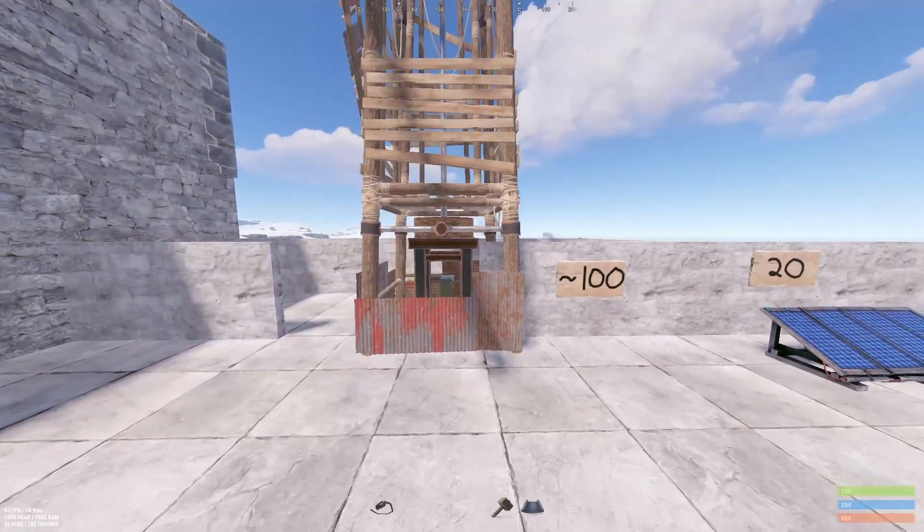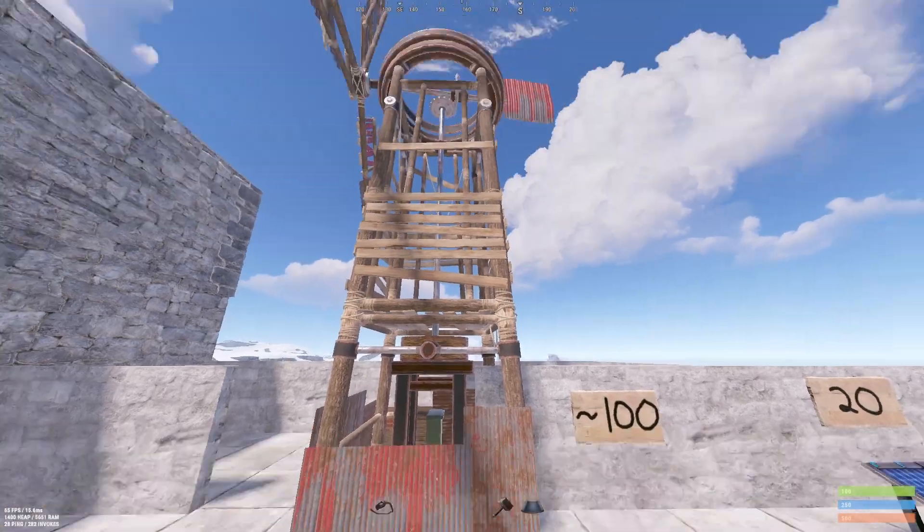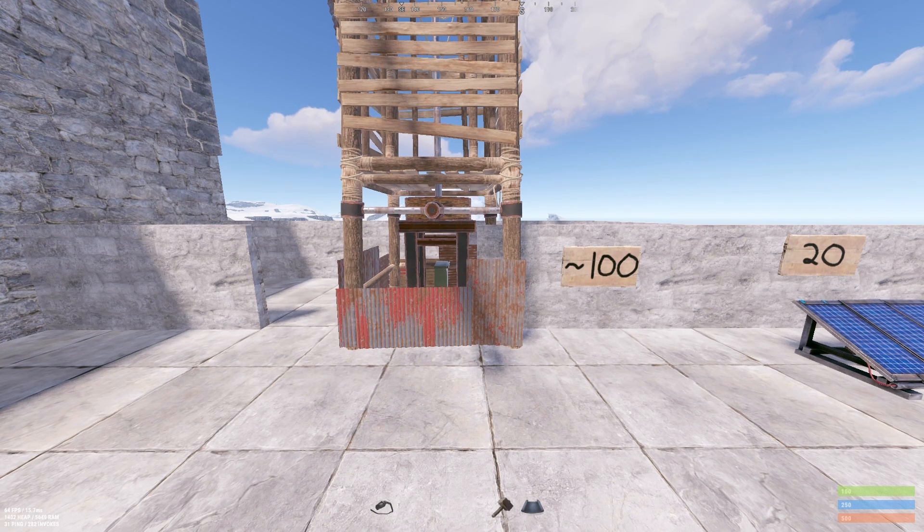Next is the windmill. This will generate around 100 power, but it all depends on the elevation you place it. It can generate anywhere between 60 and 150 depending on how high you place it — the higher the better.